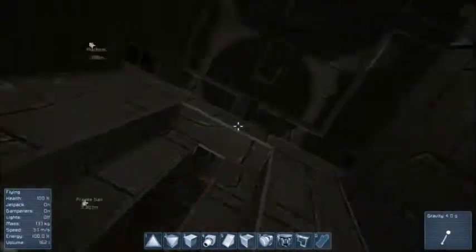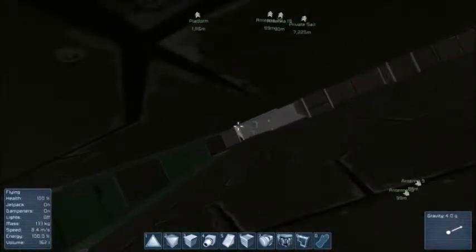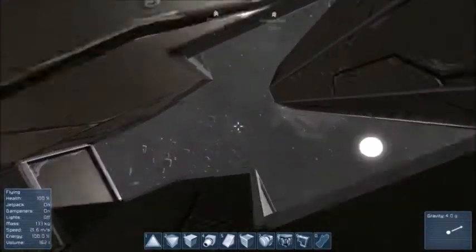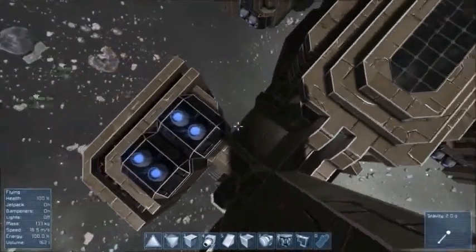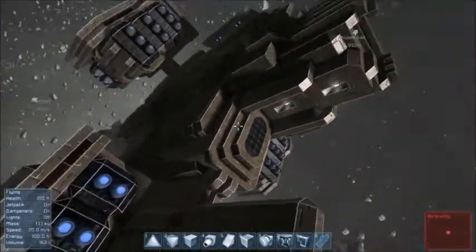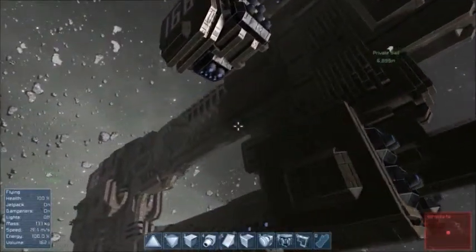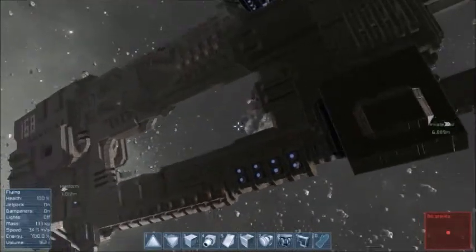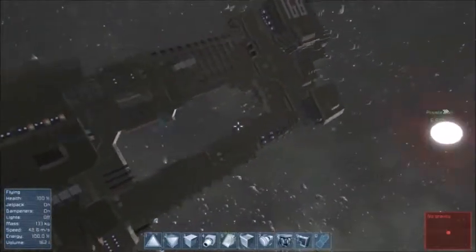We've got a couple of the airlocks, and you've got everything you need really. I don't know why you'd want to fly in through there, but you can. That is Algol — it's quite a nice ship is the wrong word, it's a huge, huge ship. It looks pretty epic. And with the amount of guns and missiles on it, you wouldn't mess with it either.